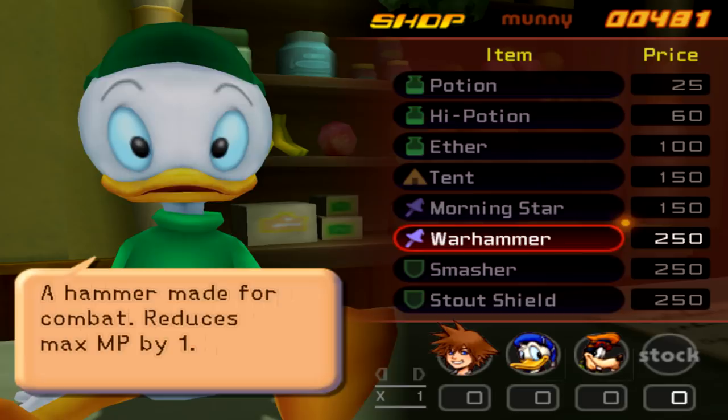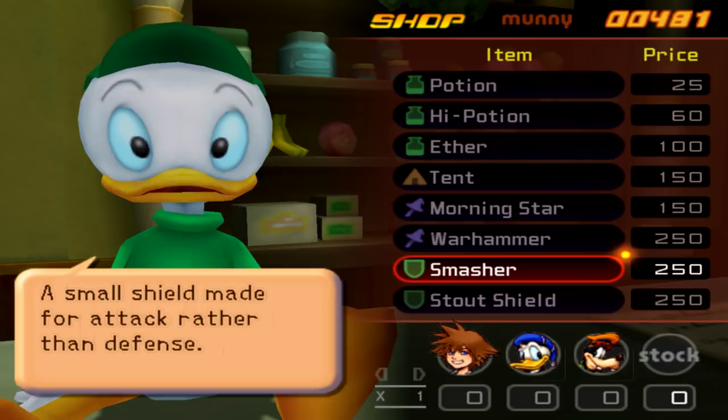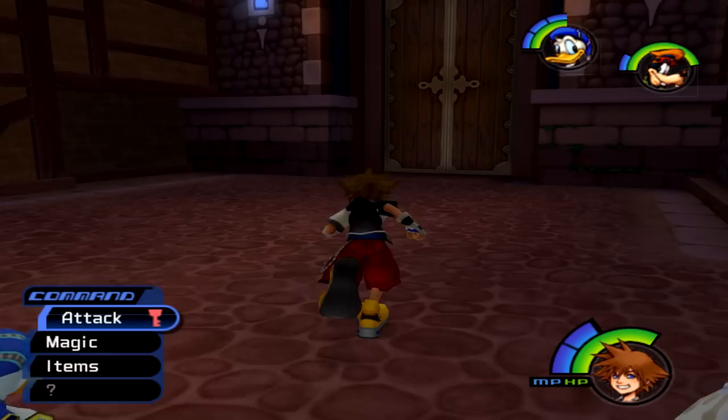For Goofy, we have the option between the Smasher and the Stout Shield. The Stout Shield is more defensive and the Smasher is more of an offensive shield. I'm going to go with the Smasher here, especially on normal difficulty — Goofy isn't going to need way-high defense. So I'll buy the offensive shield for him. And speaking of Dire Straits, one song that's been stuck in my head for weeks is 'Money for Nothing' — one of my favorite songs of all time.